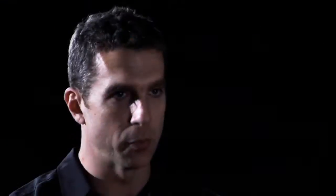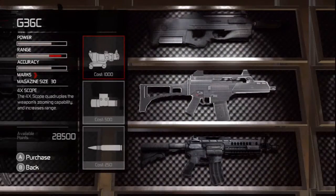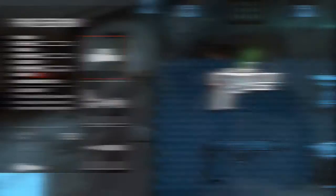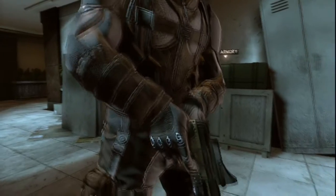Any weapon I've already unlocked through normal progression I can then upgrade. That means I might be able to add a silencer, a laser, a scope, or a special stock. I can also upgrade the efficiency and effectiveness of my gadgets, whether you're talking about visualization tools or grenades.